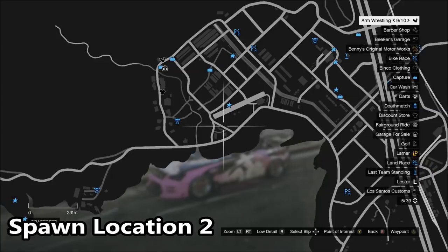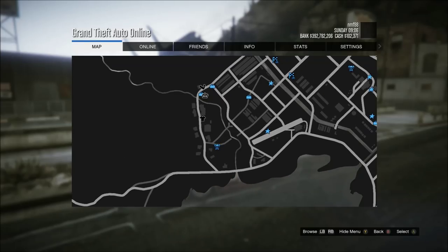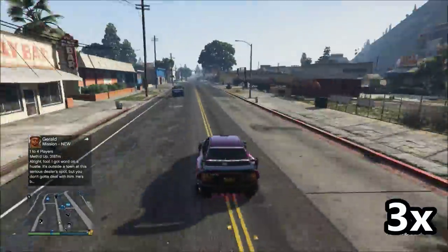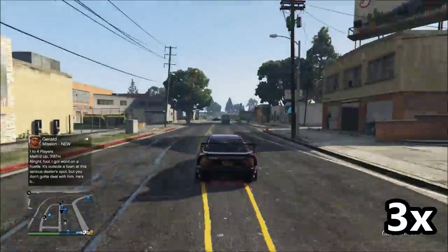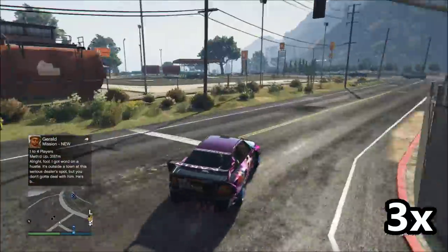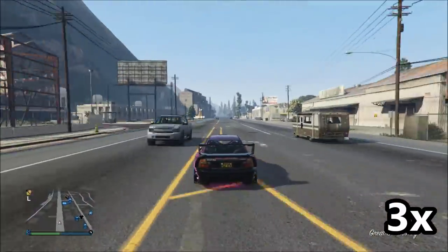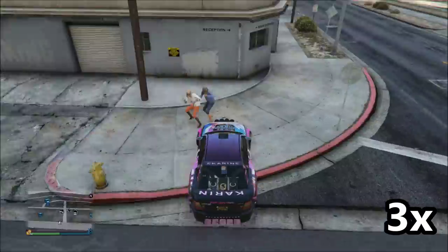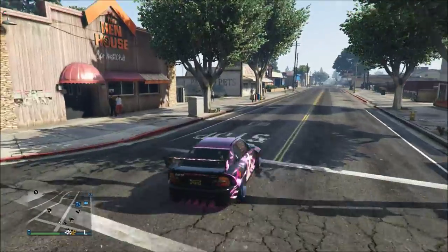I'm going to start off in Palito Bay — personally that's my favorite spot. I like it better than the Sandy Shores location because I've had much better luck there. What you're going to want to do is basically just drive up and down the streets with your fast vehicle. It works better with a fast vehicle because you can cover more area in less time. You're constantly trying to get new vehicles to spawn so that eventually the boat trailer will spawn up.